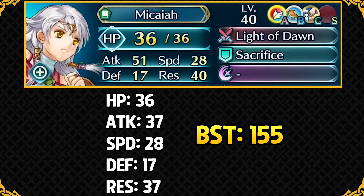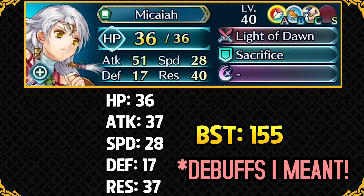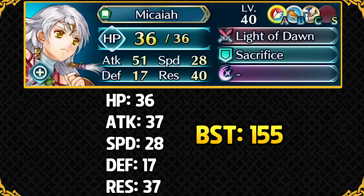That's huge because she has massive resistance and is basically immune to Chill Resistance, which is a major meta threat. Her slot C skill is Ground Orders, a very rare skill previously only on Bridal Fjorm, which provides much better movement to infantry, armored, and cavalry units on mixed teams. She has Sacrifice as her assist skill, functioning similar to her original version in Feh. Her slot B skill is not yet revealed but we can see a Yune icon, and we don't know what it does yet.